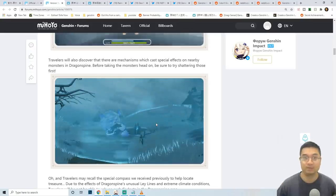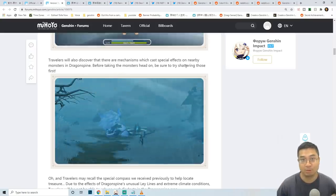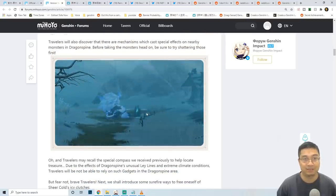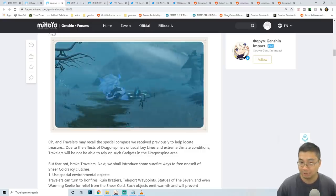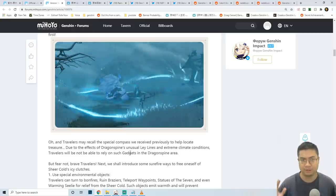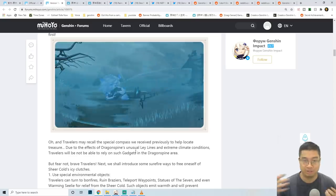New environmental mechanics include special objects on monsters that you want to shatter before fighting, as they give the monster special effects. Additionally, because this is a new zone with unusual Leyline extreme conditions, some gadgets won't be usable — likely treasure compasses — so you'll have to search for treasures manually instead.